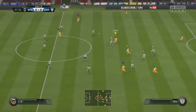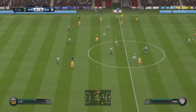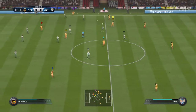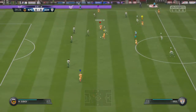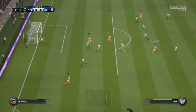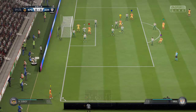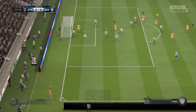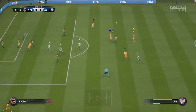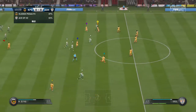Heller, Van Dijk. It's gone out for a throw. You can see what he was trying to do but the defender was in the way — it'll be a corner. Swung in from the corner, the goalkeeper choosing to punch the corner away this time. Won it back with an interception.